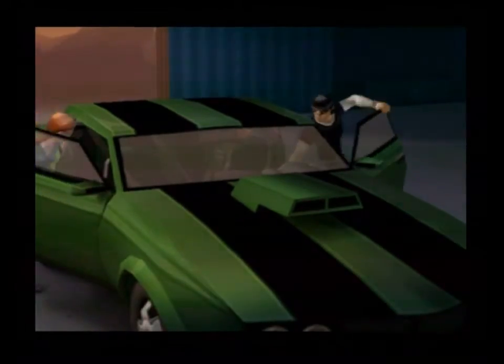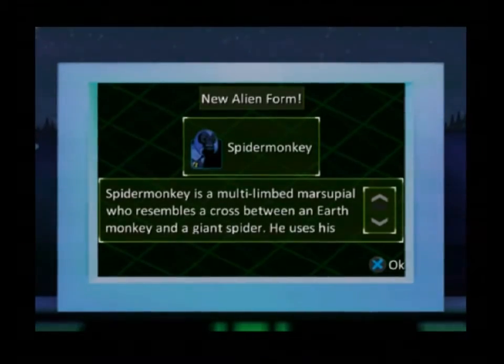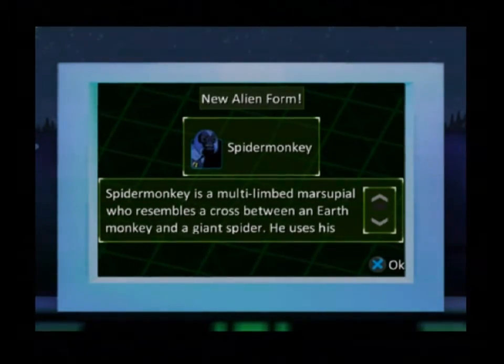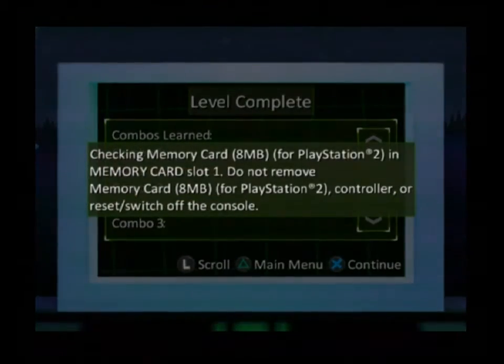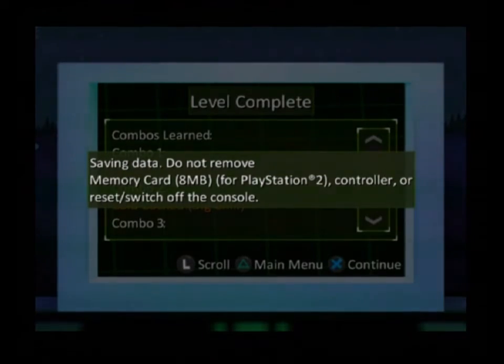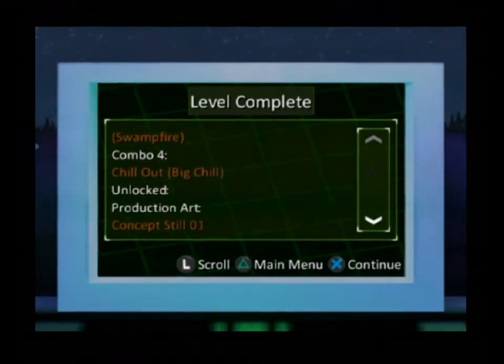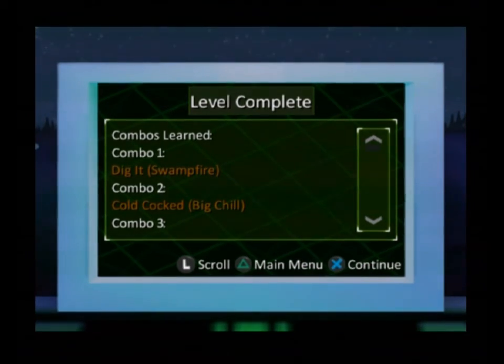Yeah, actually I have to agree there — it's a bit ridiculous, but this is Ben 10 in a nutshell and the game is completely broken. I can fight these enemies as Ben 10 and just fully heal by transforming. Well, we get Spider Monkey — he's automatically unlocked, go figure. Let's see — combo is learned, yeah I got that. Okay, and I will see you guys next video for the next level of Ben 10 Alien Force — see you guys then!